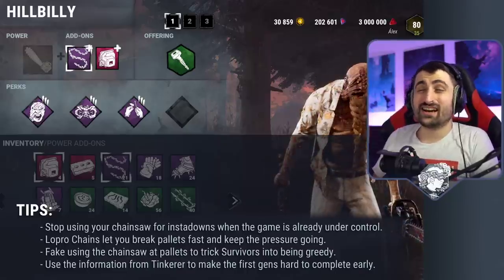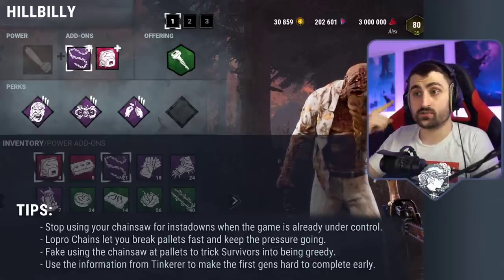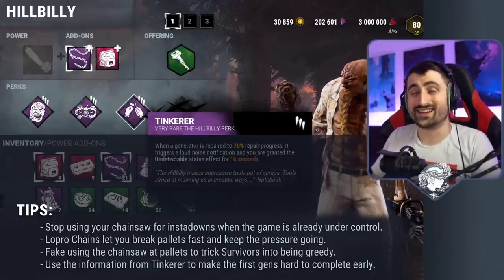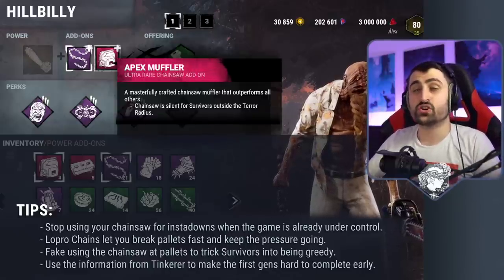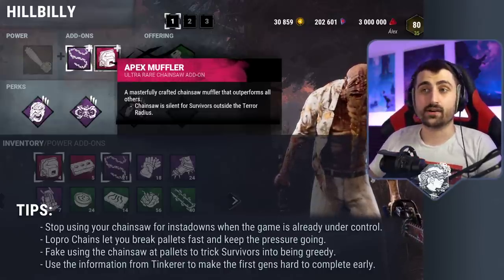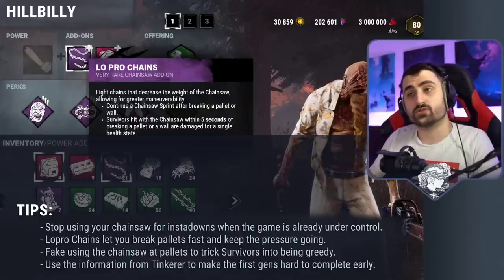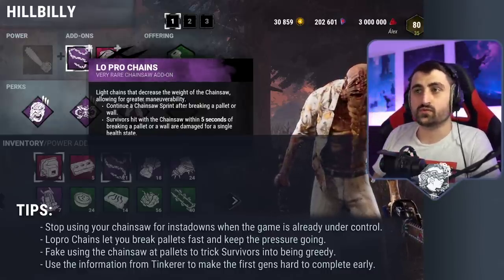Billy is an interesting character. Unfortunately, his chainsaw has to be used very carefully. If you use it too much, you will not get enough chaser emblems because it only counts as one chase even though you go through two health states. So use your chainsaw very sparingly. You can send yourself to an open map like one of the Azeroth maps, or even better a farm map, and use the Apex Muffler and Tinkerer in conjunction to really catch survivors off guard. When Tinkerer triggers, your terror radius will disappear, and by the definition of this add-on you will have zero terror radius and zero chainsaw noise — you can use this to interrupt someone on an open gen and get an insta-down. Do this enough to control the game, but once the game is under control, feel free to forget about your chainsaw and just hit them with basic attacks. Low Pro Chains allow you to go through a pallet and hit a survivor without an insta-down — it's a great way to have short chases, which the emblem system likes very much.